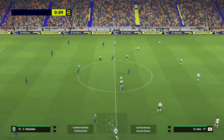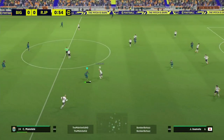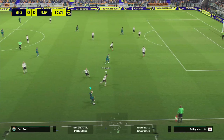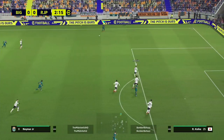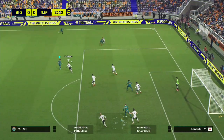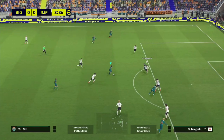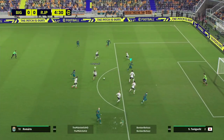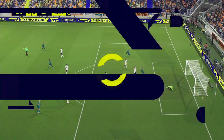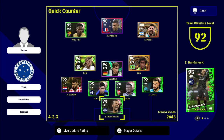Quick counter is all about being aggressive and bombing the ball forward. When you don't have the ball, you're going to be super aggressive in getting it back. When you do have the ball, you're pumping forward as fast as you can. You'll see here we're messing around going out wide, but when we get the ball back it's four passes in quick succession, then boom boom boom boom — touch and go — and it's in the back of the net.